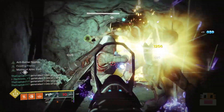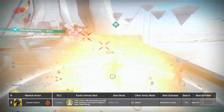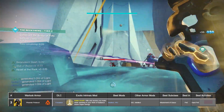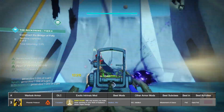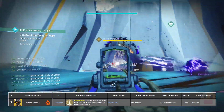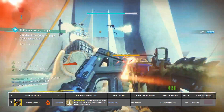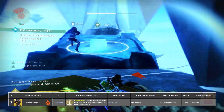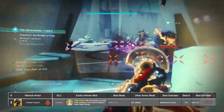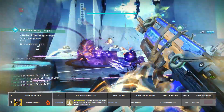Moving on to number three: the exotic chest piece known as Phoenix Protocol. In my previous videos I placed this exotic at number one out of all warlock exotics, because I consider Attunement of Grace — the super and subclass node for the warlock — the best super in the entire game, allowing near invincibility while standing on it with insane healing and overshield, extra weapon damage, and incredible utility. What Phoenix Protocol does is allow kills and assists you make while standing in your Well to return super energy.